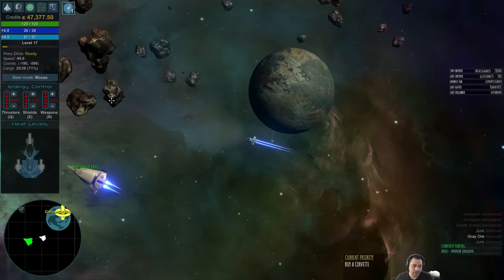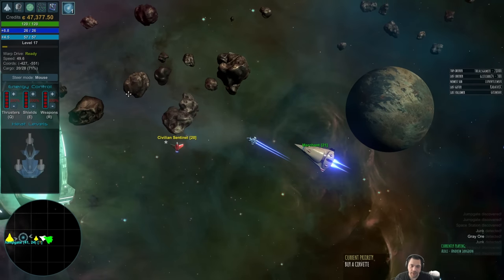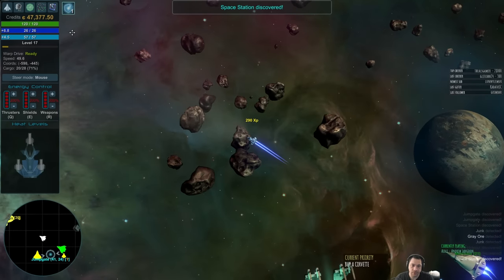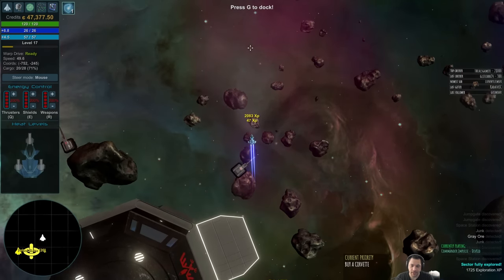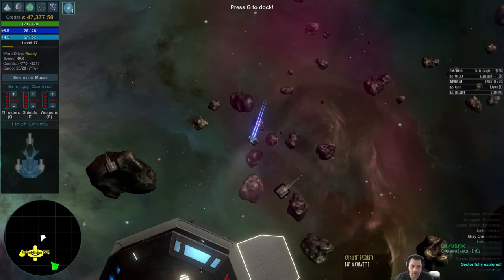Another way to find stations is to look at where the other NPCs in the sector are going, because they tend to travel from station to station or station to jump gate. And there it is. But before I dock, I'm going to get the full sector bonus. 1725 exploration XP for searching the whole sector.